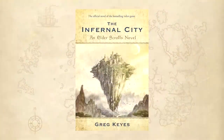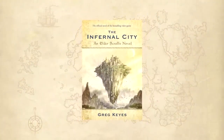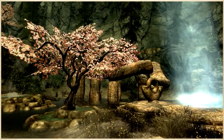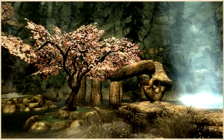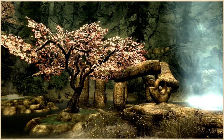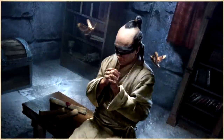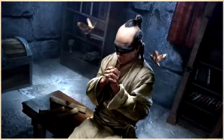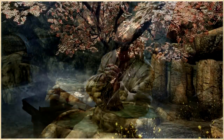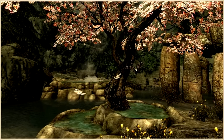The other trees from Skyrim which we don't know a lot about are the so-called Canticle trees. These pink-leafed trees are very rare and only grow in very specific places which the Moth Priest order calls ancestor glades. These trees attract ancestor moths — moths with strange mystical properties used in ancient Moth Priest rituals, among which are primeval Elder Scrolls readings. We can actually find some of these moths in the Dawnguard questline in Skyrim, where the moths help us read some of the Elder Scrolls.